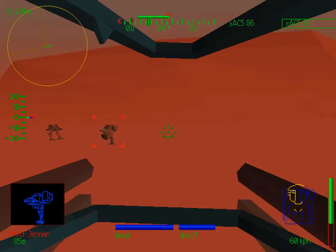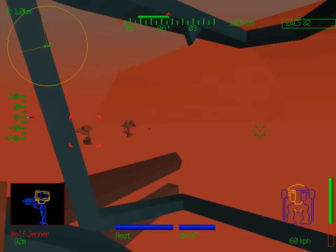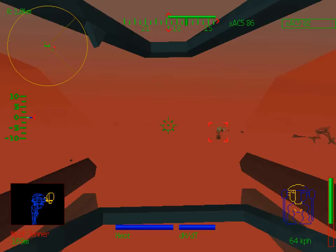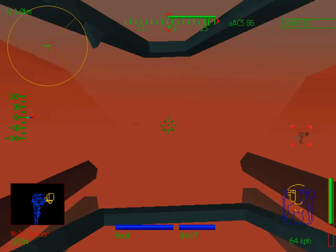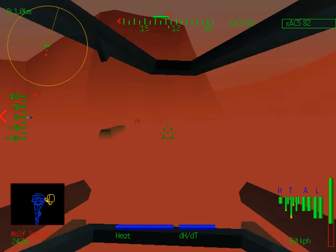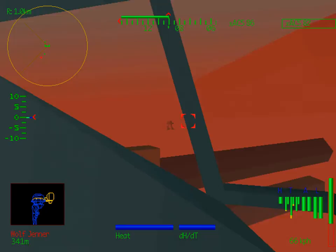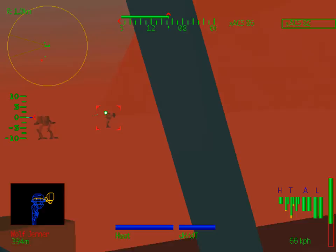I'd prefer my star mate shot the Jenner instead of me. Now this Jenner is very fixated on me — usually when the AI is attacked by another mech they'll switch targets to whoever's attacking them, but not in this case. Luckily he's not doing much damage. You'll also notice that the Jenner is capable of turning around to get a shot on me. This is one of the problems with enemy mechs equipped with jump jets: even if you take out their leg, they may not be able to pursue you, but they can still turn around to shoot at you.